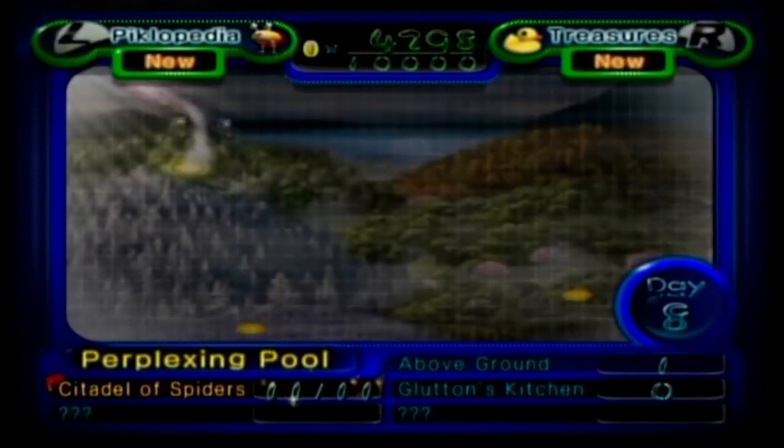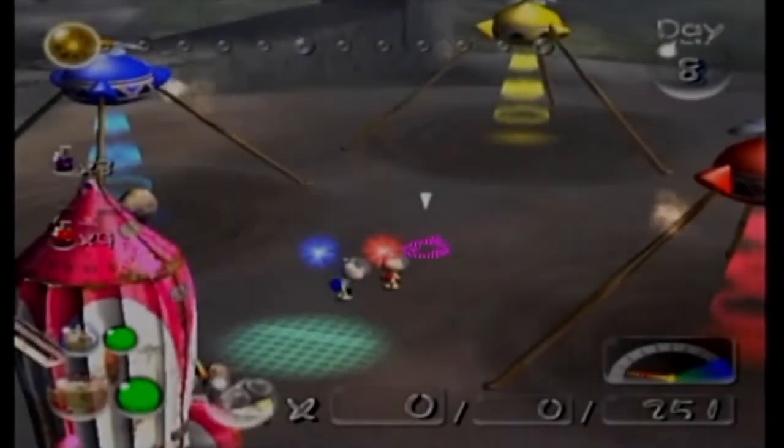Going back to Perplexing Pool. We're going to try Glutton's Kitchen today — one of the... actually, it might be the last easy cave in the game. Depends on what people consider easy.